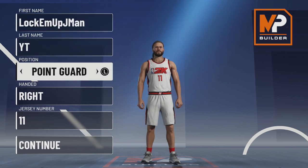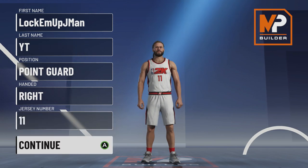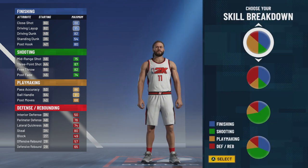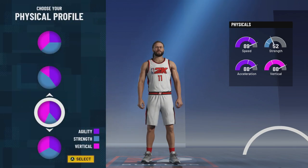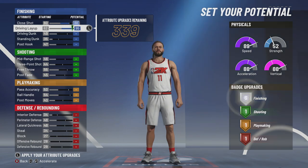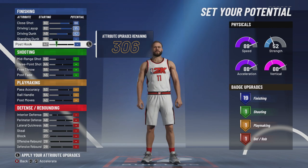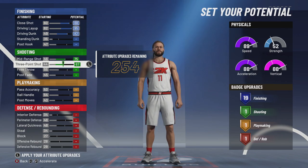So here's the build: name is up to you, point guard obviously, right-handed, Derrick Rose — make him number one if you want, 11 is my favorite number so I'm going number 11. You're going to go with the half yellow half blue pie chart — that's half playmaking, half finishing. Go with half speed, half vertical — half pink, half purple. For attributes: close shot all the way up, driving layup all the way up, driving dunk all the way up. Mid-range all the way up — Derrick Rose was a good mid-range shooter.